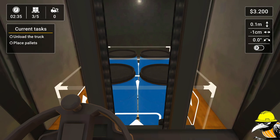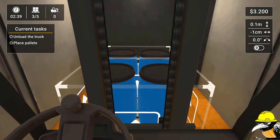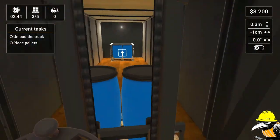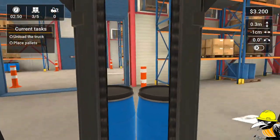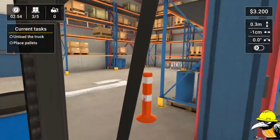Now, are my forks long enough to get both at once? Let's push it against the back. Nope. The forks on my real lift at work are long enough to get two of these half pallets. Where the hell is this supposed to go?